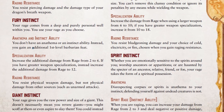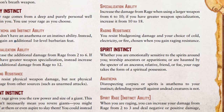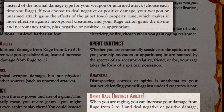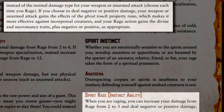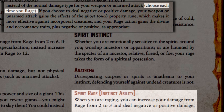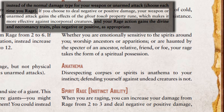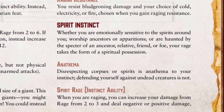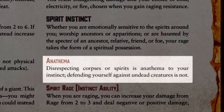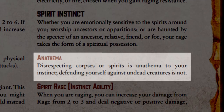Some Barbarians gain their powers from their ancestors or the spirits of the world around them. While raging, they deal 3 extra damage instead of 2, and all damage they deal — including their weapon's actual damage — can be converted to positive or negative damage, declared when Rage begins. They also gain the effects of the Ghost Touch rune, allowing them to harm incorporeal creatures with physical attacks. Spirit Barbarians gain resistance to negative damage and any damage from undead creatures. The anathema is disrespecting a corpse or spirit in any way, though they may defend themselves from aggressive undead.